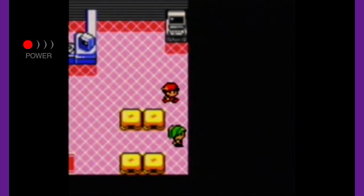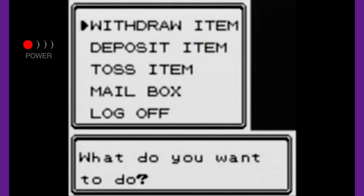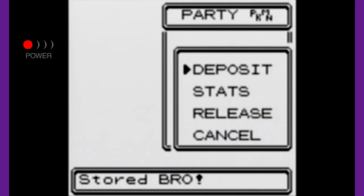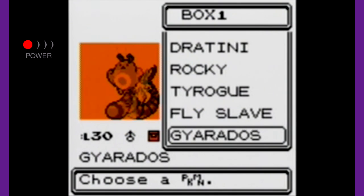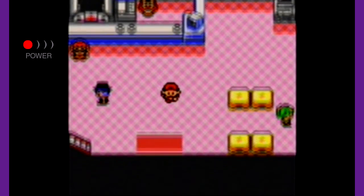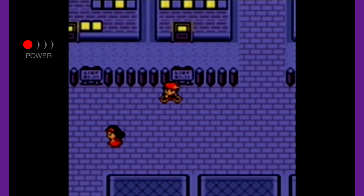I'm going to grab a Pokemon with Cut now. What Pokemon won't be useful in this gym? I guess Bro won't be, so I'll deposit him and bring out my good old Cut Slave. I believe in Gold, Silver, and Crystal, when you put a Pokemon in the PC and take it out, it doesn't heal it — I don't think that's until the later games.